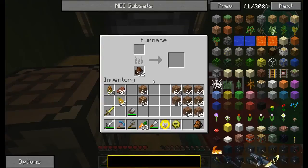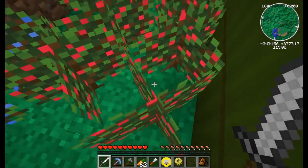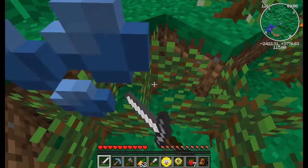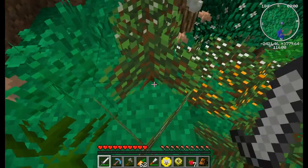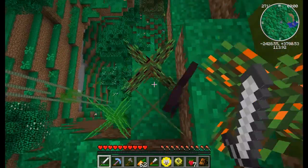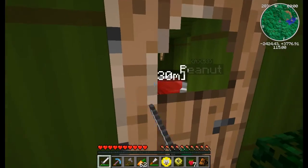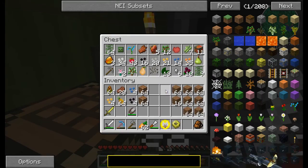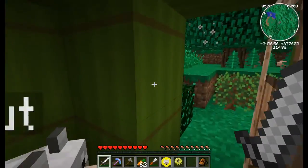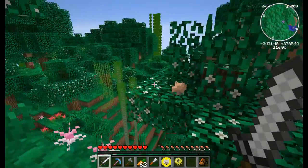These aren't that hard to make — you just need sugar, and that's what I need the sugarcane for. Eight stone bricks surrounding the sugar and you get eight of those, which is pretty awesome. I also made a second furnace so I can smelt things faster — iron and so on.